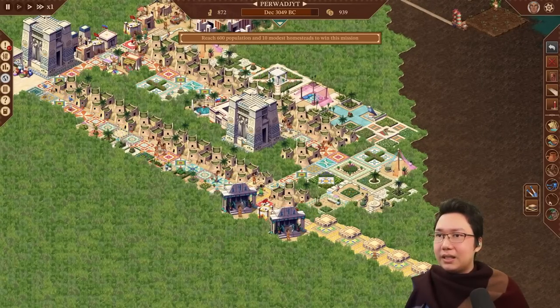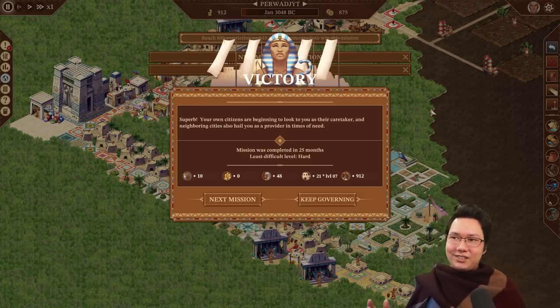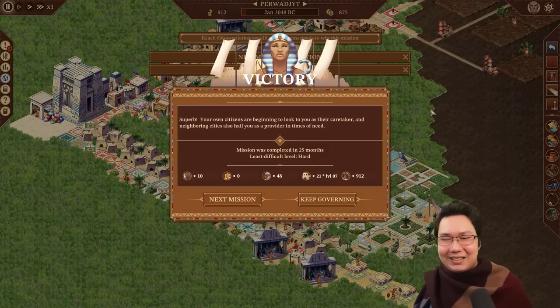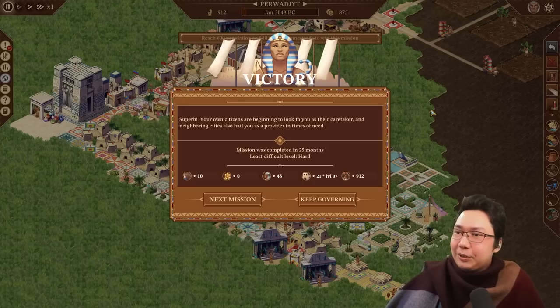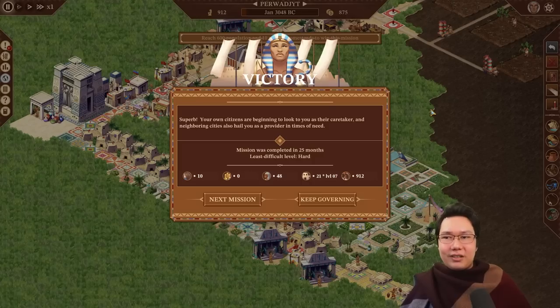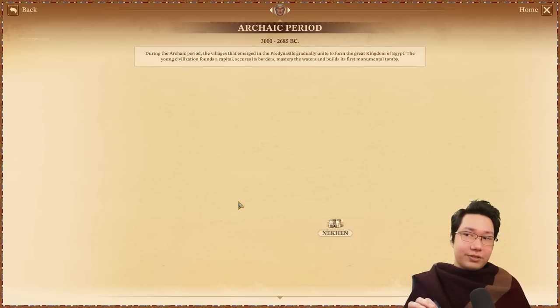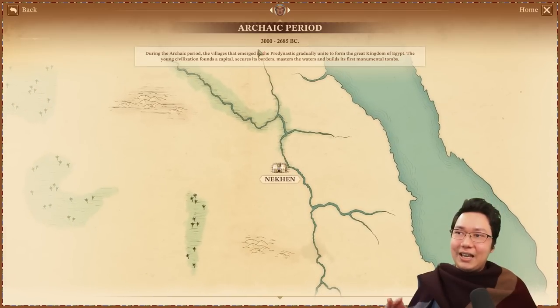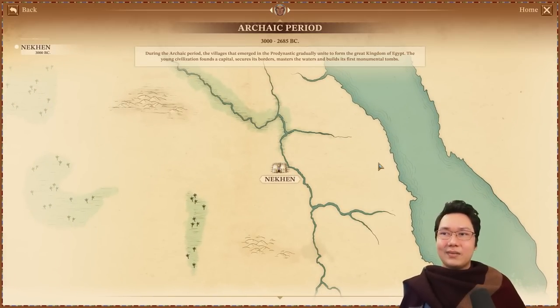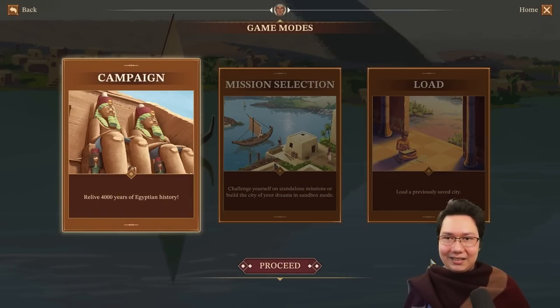10 modest homesteads to win this mission — there we go! Per Wadjet is still Per Wadjet. Superb — your own citizens are beginning to look to you as their caretaker, and neighboring cities hail you as a provider in times of need. That is the end of Per Wadjet and should be the end of the first dynasty, going into the Archaic period now with Nekhen. We've got so much more to look at, so let's get into that.